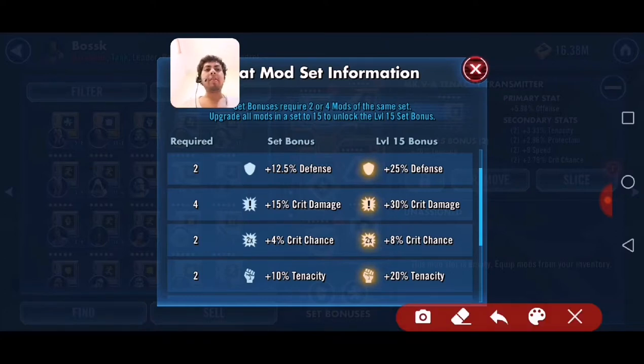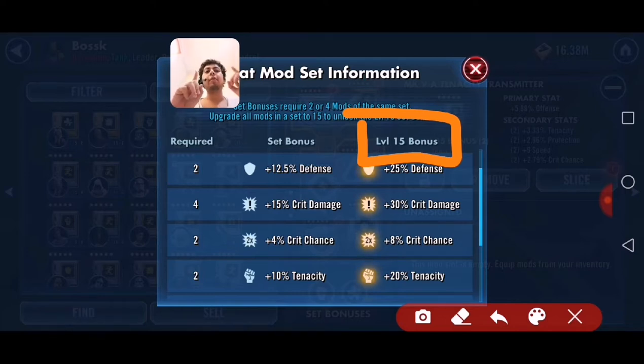Obviously, the max level of each mod is 15. If you aren't at level 15 on your mods — for example, you have level 10 mods and level 15 mods — you can still get the bonus, but both of them need to be at max level. If they aren't both at max level, you get half of the bonus.